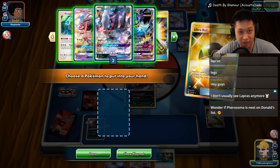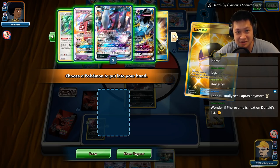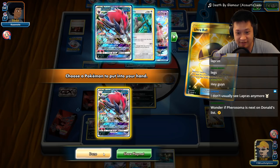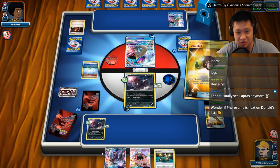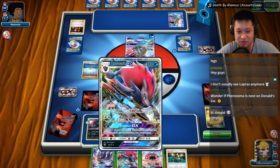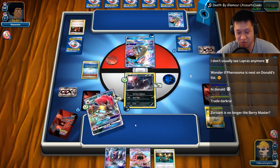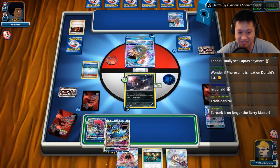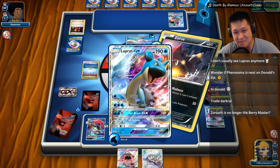Want Guzzlord to come out now? No — we want Zorark to come out now, or Berry Master. Getting out the Zorark right now is much more important because he's about to fight. Zorark, get out here right now. Get the back one to evolve. Discard the Darkrai right here because we can get the Darkrai with the little special energy boost, and get two more cards to get some good value. Guzzlord needs to go down with the XP Share.